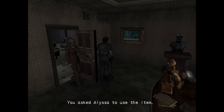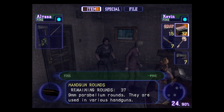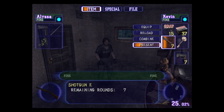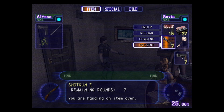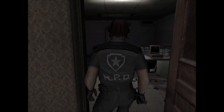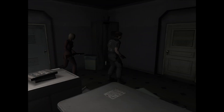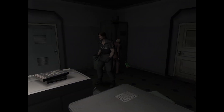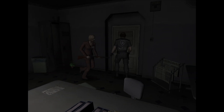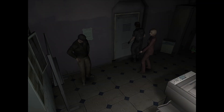Oh, you can ask teammates to use their item — that's cool. I'm going to give Alyssa the shotgun. I'm glad Alyssa is sticking with me.